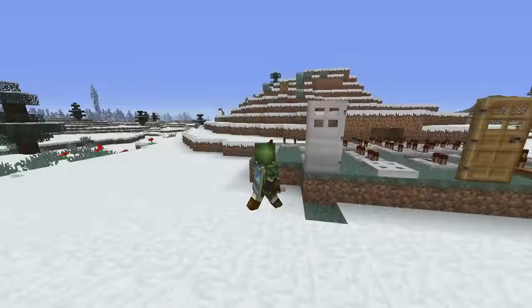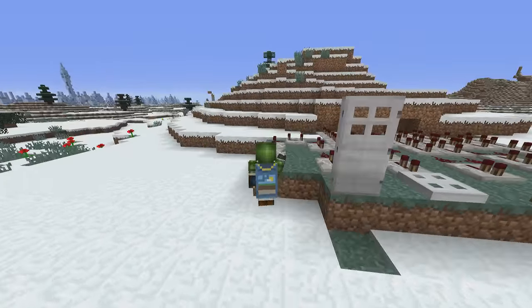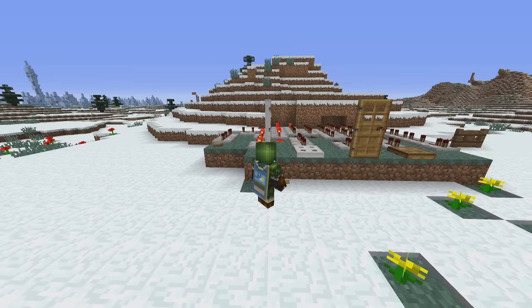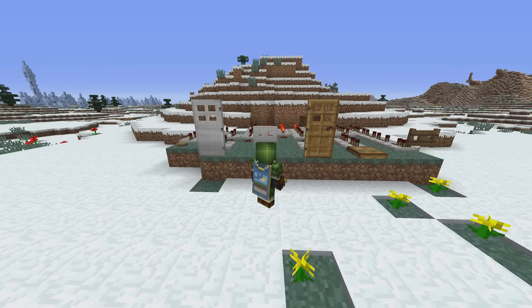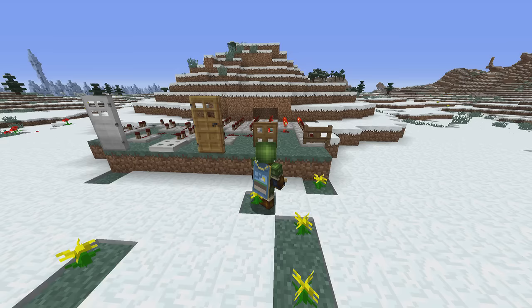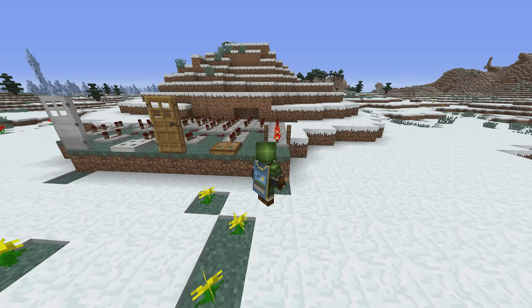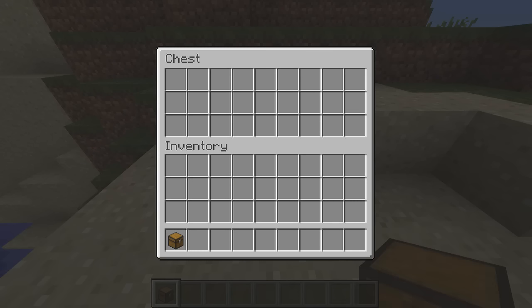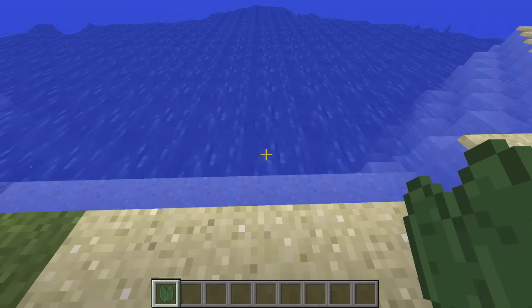Iron trapdoors and doors as well as wooden doors and fence gates have gotten new opening and closing sounds. There are new variations for chests opening and closing. Placing waterlilies now has some pitch variation.